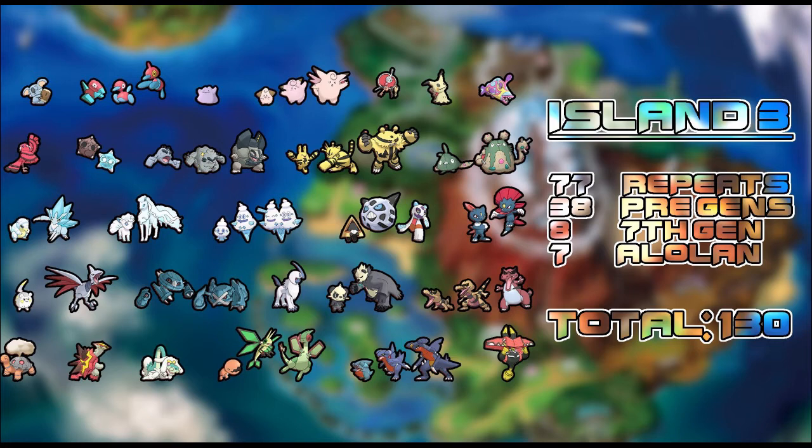We've got Porygon and its full evolution line, Ditto — what's a game without Ditto and breeding — Cleffa and Clefairy, Klefki, Mimikyu — getting Mimikyu late in the game is going to hurt people's feelings. There's also that new fish-looking Pokémon that can block first-turn priority moves like Quick Attack or Sucker Punch. Oricorio's version on this island looks like Fire type. Then we've got Minior, the meteor Pokémon, and Alolan Geodude and its evolution line.